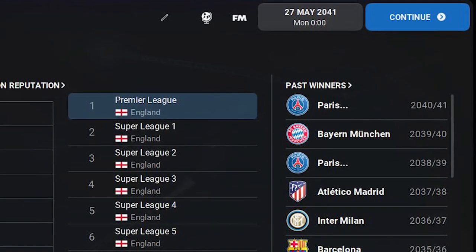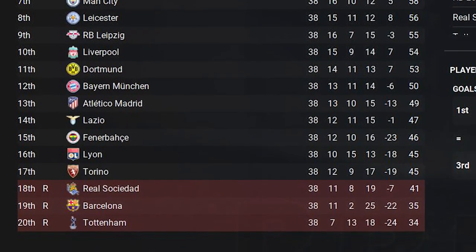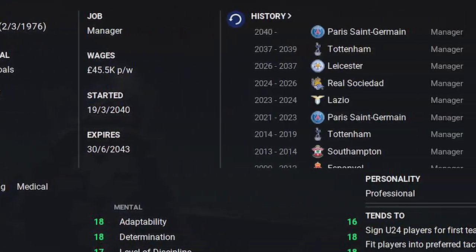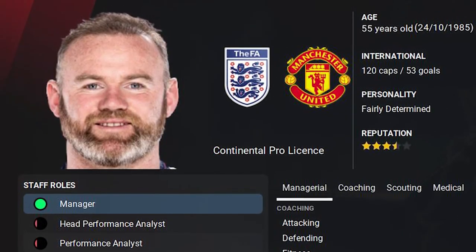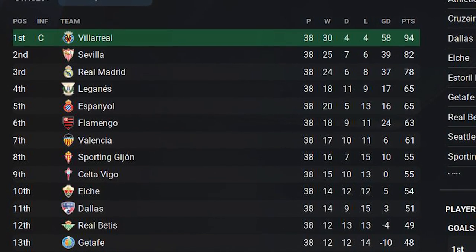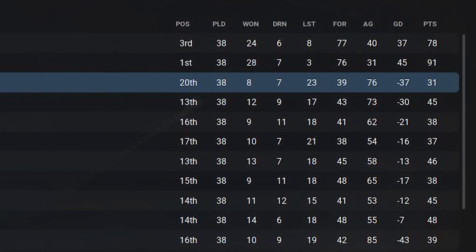The year is now 2041 — 20 years into the future — and PSG are champions. But look who is relegated: Barcelona go down with teams like Torino and Fenerbahce surviving. Pochettino is their manager again after leaving Tottenham, just like he did in 2019. Wayne Rooney is the United manager, taking them to a third-place finish. Lampard is back at Chelsea after a spell at Dortmund. Real Madrid are loitering in the second tier, finishing third — they had dropped down in 20th place, then finished first, but lost the promotion playoff and are now stuck.